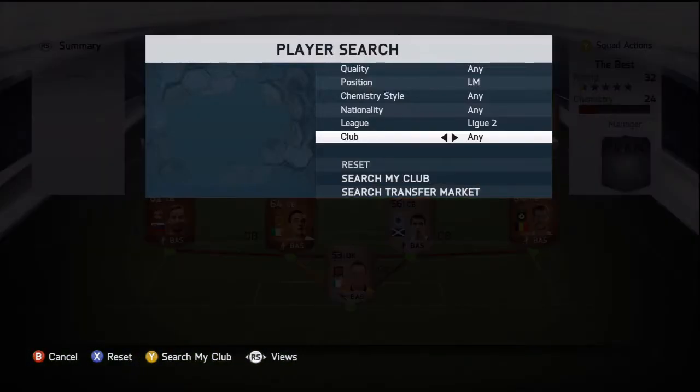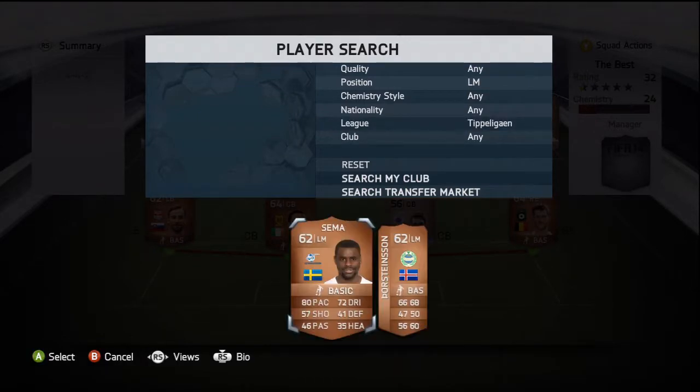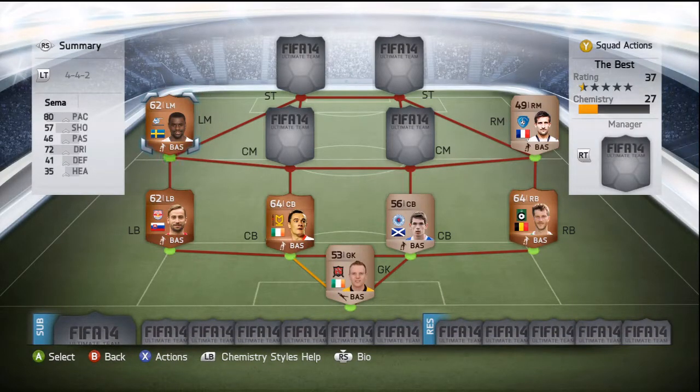The left midfield position — he plays in the Tiblargan and he goes by the name of Sama. He's got 71 finishing, which is fantastic. He may not be a striker, but 71 finishing is still flipping decent.